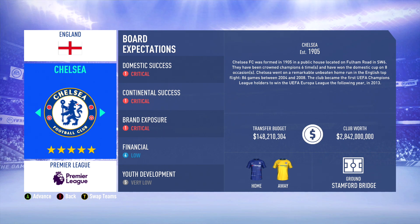Chelsea signed Maurizio Sarri from Napoli last summer to reinvent their style of play, to introduce a brand new way of football, a more possession-based tactic. But it really hasn't worked out for Sarri in his first season, as his Chelsea side are struggling for the top four spot. They've been carried by Eden Hazard all season long. Our job here is to try and rebuild Chelsea and bring success to the club, just like how they did under Conte and also how they won the Champions League back in 2012.